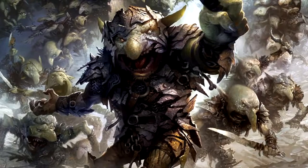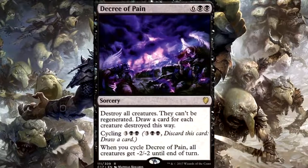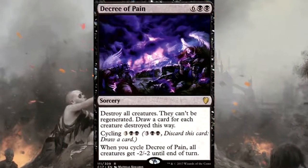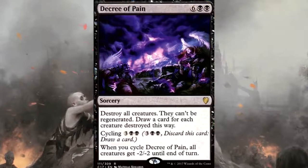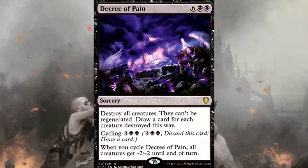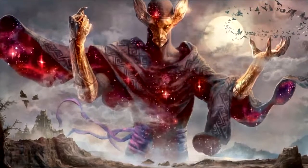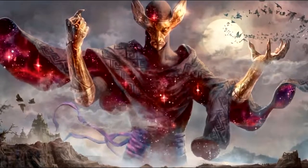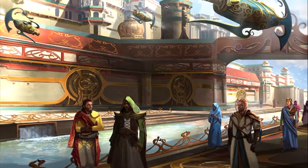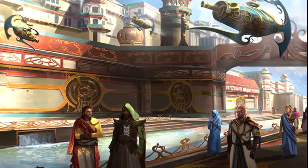Decree of Pain — six colorless and two black sorcery. Destroy all creatures — they can't be regenerated — and draw a card for each creature destroyed. It also has cycling for three colorless and two black: when you cycle it, all creatures get minus-two-minus-two until end of turn, though these aren't counters so you won't get snakes from that. It's a wrath with card draw, which this deck needs. If you have a bunch of tokens or small infect creatures when you cast it, you'll draw a ton of cards and reset faster than anyone else.